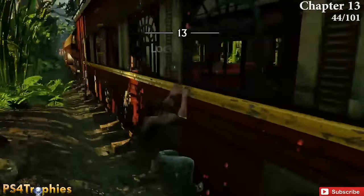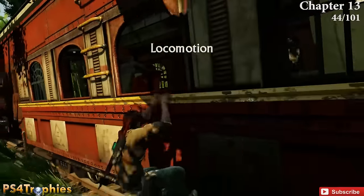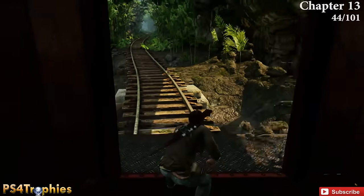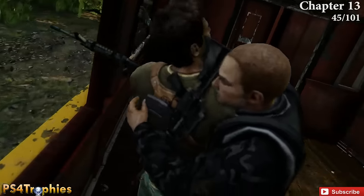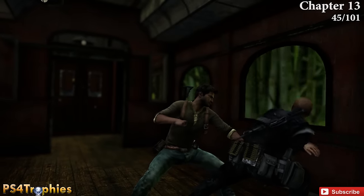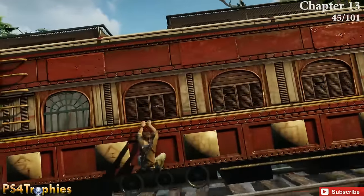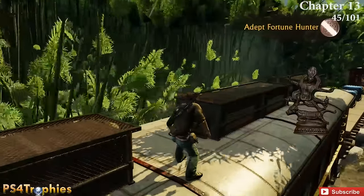On to chapter 13 — locomotion. The first train car you start on, climb into it and head to the very back; you'll see the treasure waiting. A few train cars ahead, a guy is going to come through the window and grab you — that's how you know you're in the right spot. Take care of him, then instead of jumping out the window forward, go to the back and jump up on top for the 45th treasure.